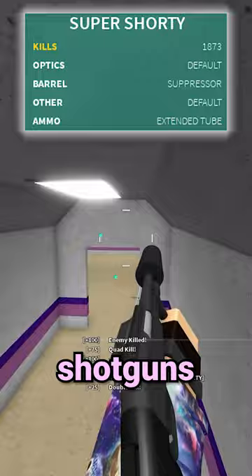These are the top 5 best secondaries in Phantom Forces. Starting with number 5, we have the Serbu Shotgun. With a one-shot range that rivals primary shotguns and a fast fire rate, you can't really go wrong with it. It's very easy to use.